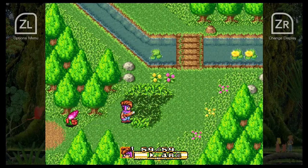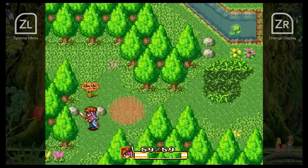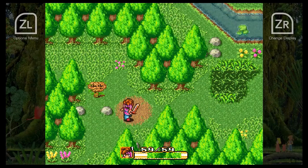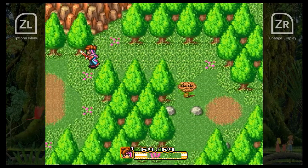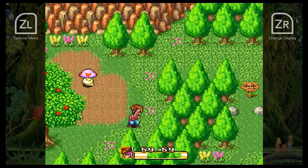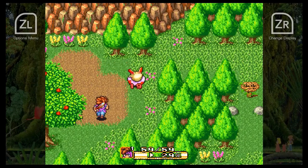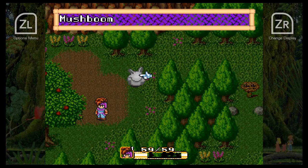I think it has maybe 30 or 40 HP. Water Palace is ahead and Pandora is to the south. We're supposed to go to the Water Palace so let's head there. And those are Mushbooms.